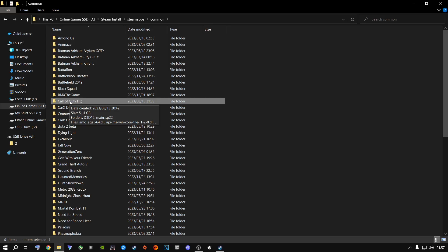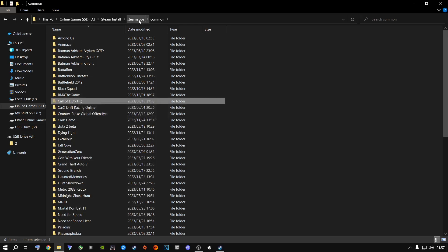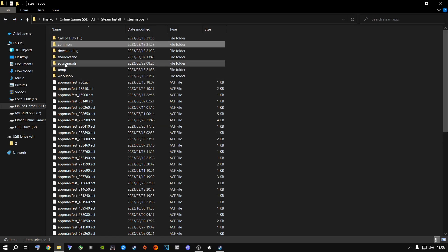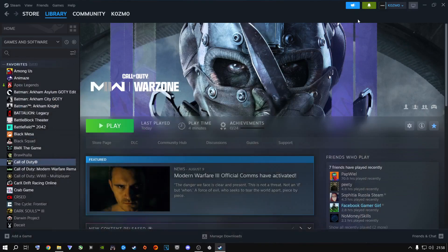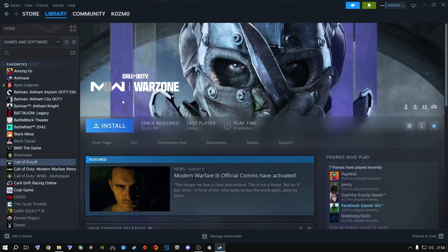What you're going to do is physically cut this folder out of the Common directory. Go one back — you want this on the same drive. Paste it one level up, inside the SteamApps folder alongside your temp and workshop folders. Now minimize this, right-click the game in Steam, go to Manage, then Uninstall, and say Yes. It's going to uninstall but it didn't delete anything because you already moved it — Steam just thinks you uninstalled. You are not going to reinstall 51 gigs.